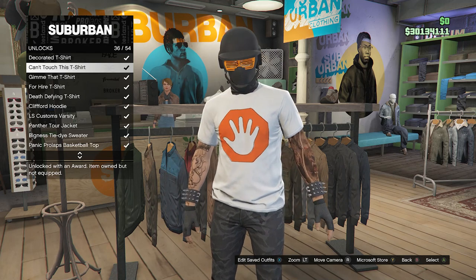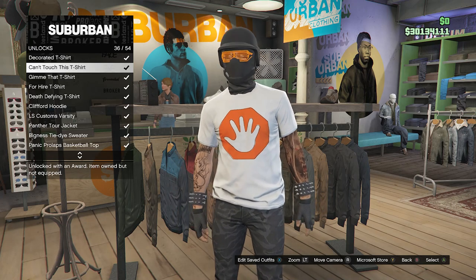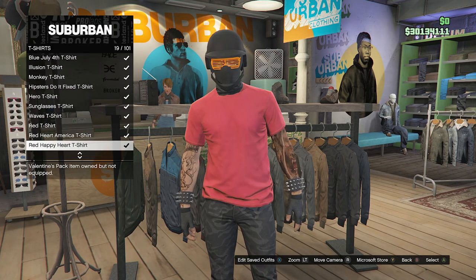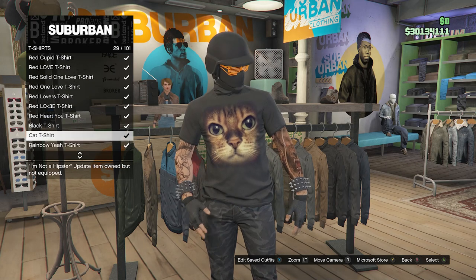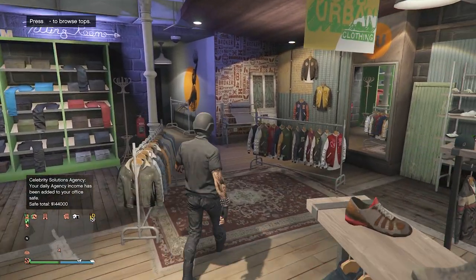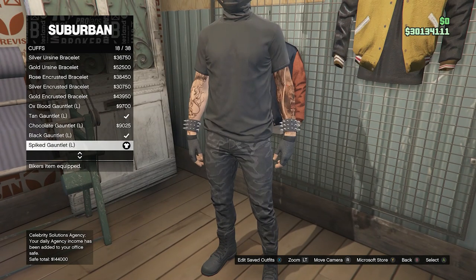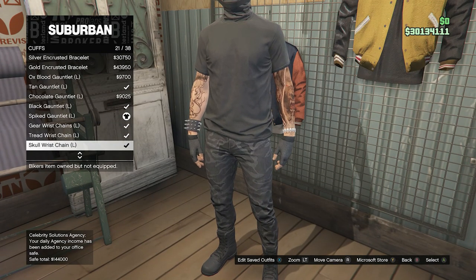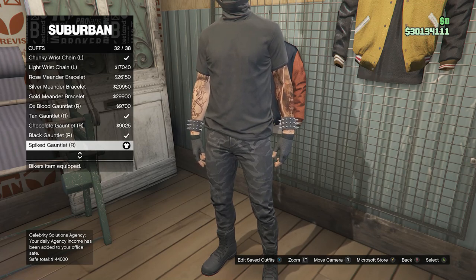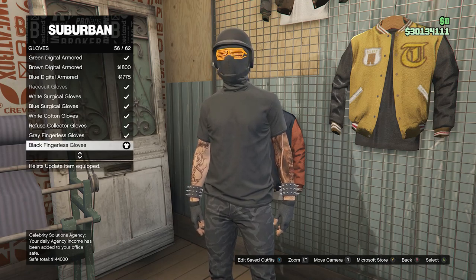Hopefully you guys have it unlocked. Whenever you do have the can't touch this t-shirt, back out of unlocks, back out of special tops, go to t-shirts on slot 23, and look for the black t-shirt on slot 28 — go ahead and equip it. When you equip this t-shirt, back out of the tops. Go over here to your accessories, scroll down to cuffs on slot eight, and equip the spike tail line for your left arm on slot 18. Scroll down to slot 32 for the spiked palette for your right arm. Once you do equip both, back out of cuffs, go to gloves on slot seven, and equip the black fingerless gloves on slot 56.